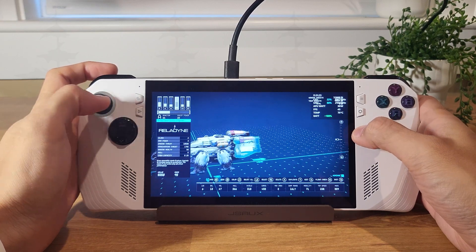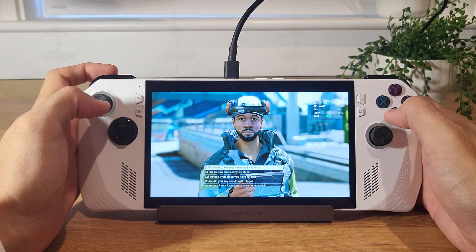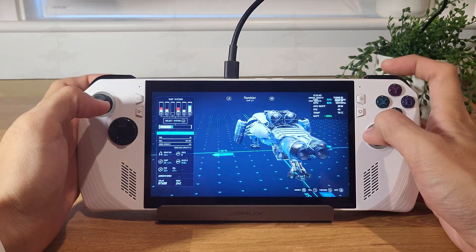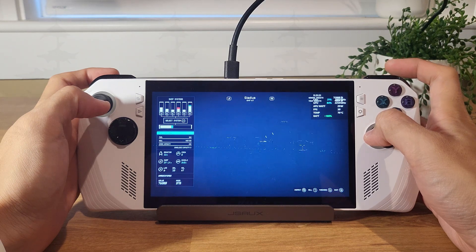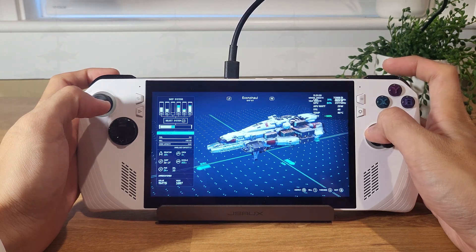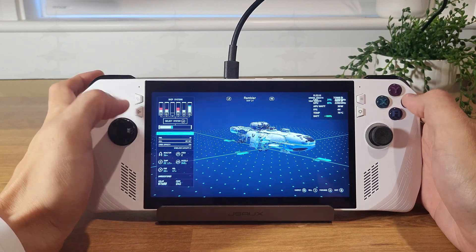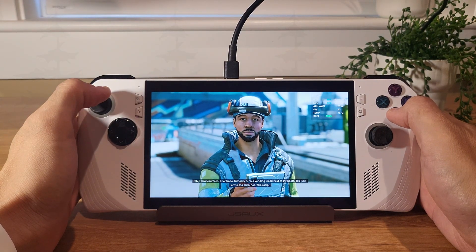Wow, you can really customize this — I could spend some time on this. Browsing weapons: there's the Gladius, a Respawner, Econoha, Shield Breaker — some of these look really cool. Checking prices — I only have 4,000 credits, so that's too much. Looks like I can sell at the Trade Authority kiosk near the ramp.